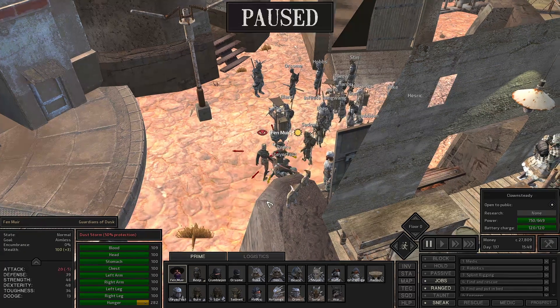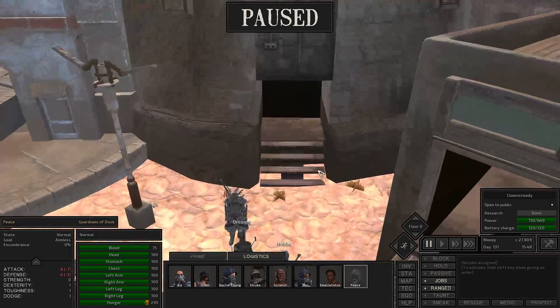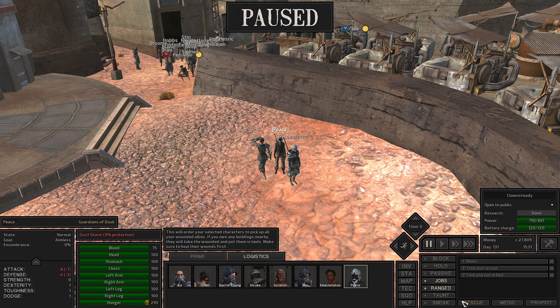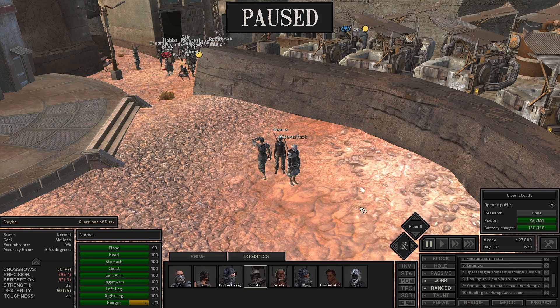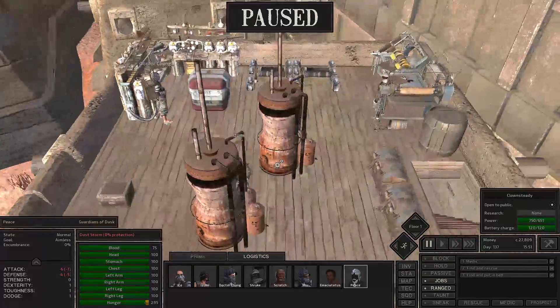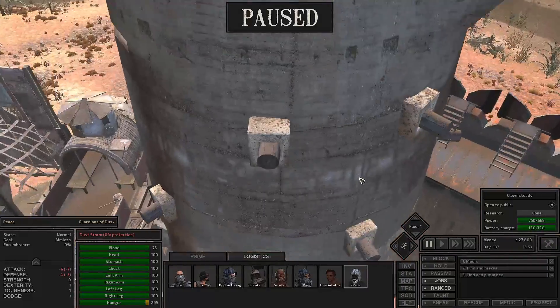We can put this guy down. You are now our weapons man. Much like everyone else, we're going to have you put on those two. We're going to have you work on these. It's a bit of an issue because we don't have the infrastructure set up yet to make all of the weapons.